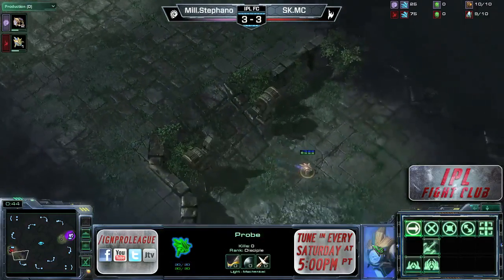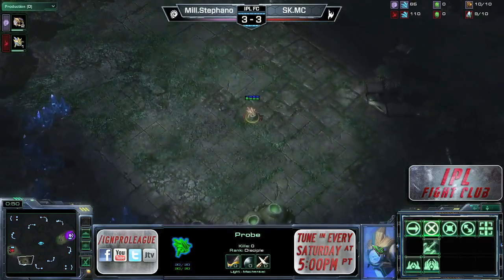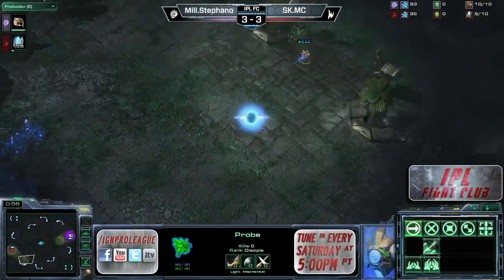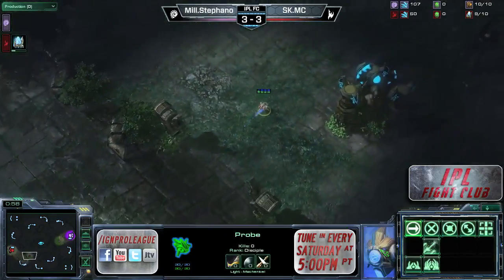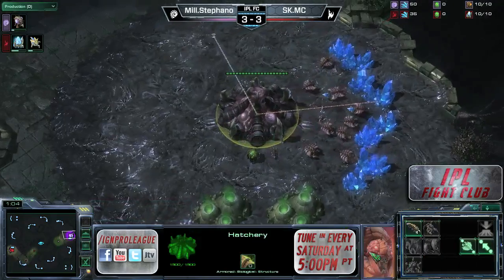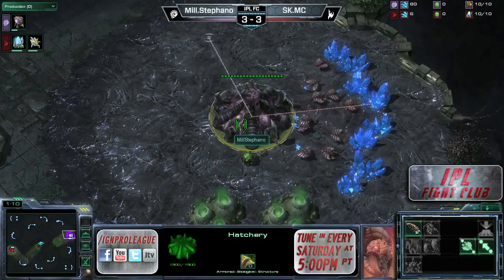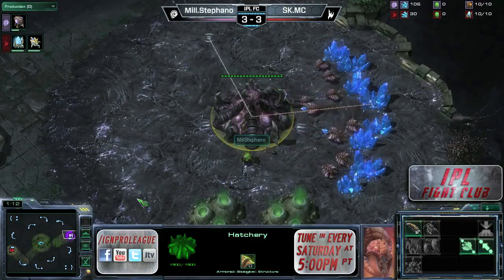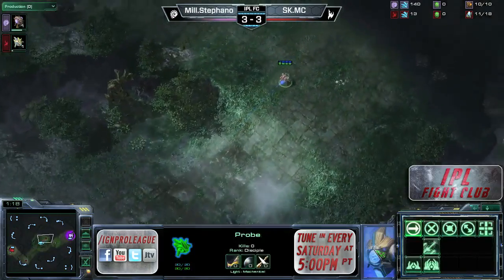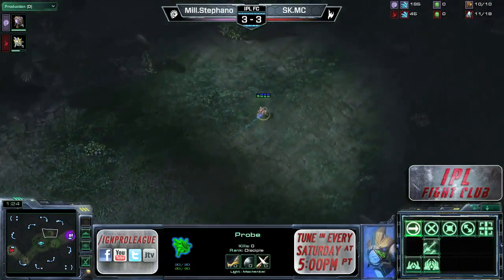It's good against the three-hatch build that Zerg players like to do, although in this case it will be a pylon, so no gateway expand from MC this game. It looks like he is going forge fast expand or Nexus first once again. Stefano has been going exclusively for that three-hatch build except for the one game where there was gateway pressure. Just small differences in when he puts his gas down, but otherwise it's been very consistent play from Stefano.